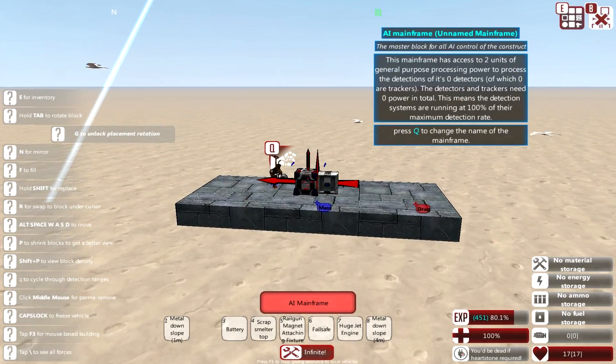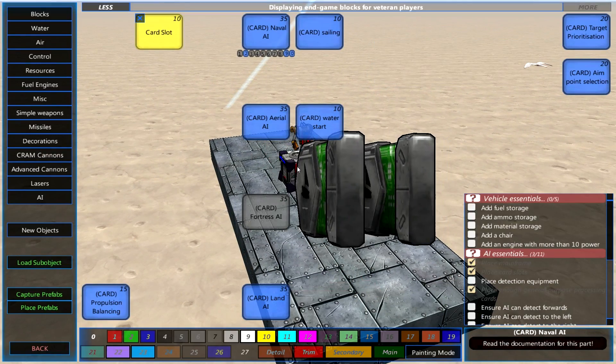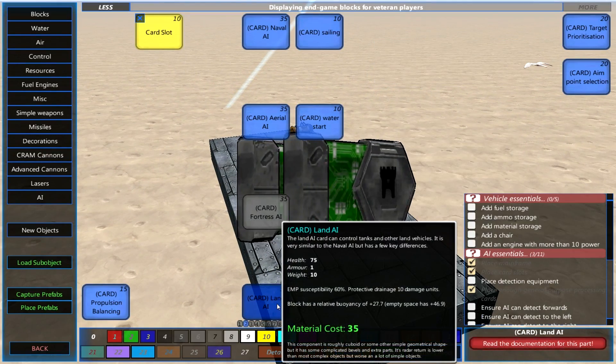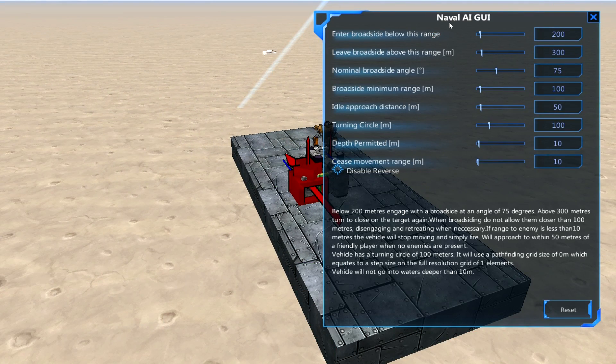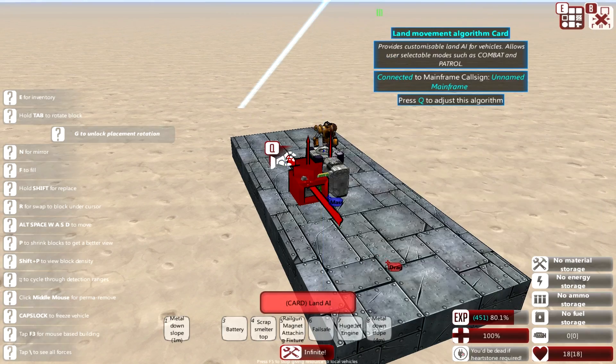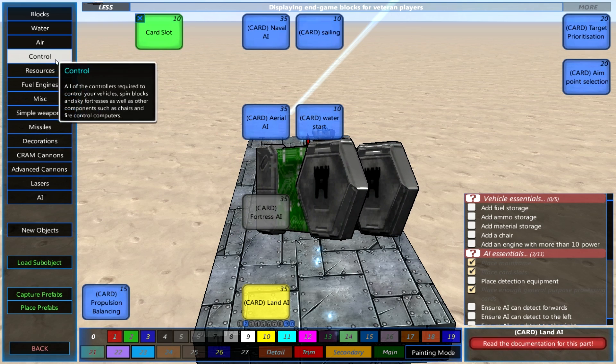So we have a slab of metal, we have our AI mainframe and we have the AI card slot. Naturally the next thing we're going to need is the land AI, which is very very similar to the naval AI. In fact it even says it is the naval AI at the top, but it has some things a little bit different. I will just leave all of that the same for now - this all seems completely reasonable except I will be disabling reverse.